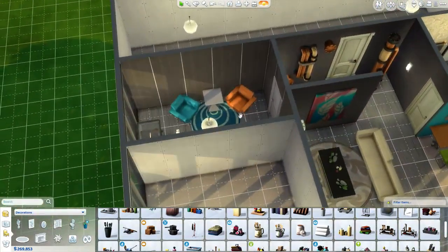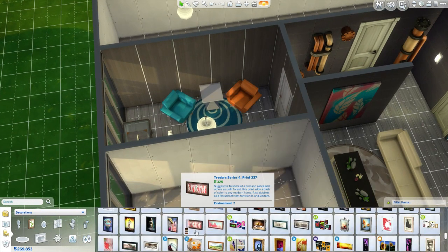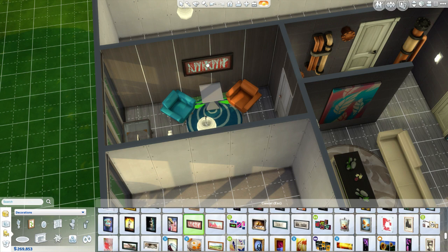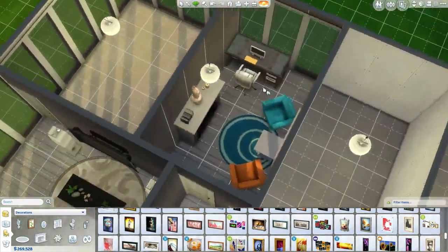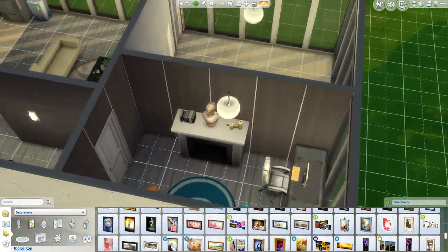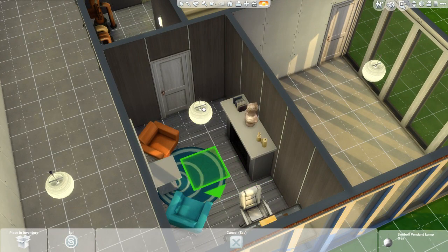I'm going to put a painting behind the chairs and I think I know what I want already. I want the gray frame because the gray frame is a lot cooler. So there we go - looking really nice. I like this area. It's good for what we've got and what we need.